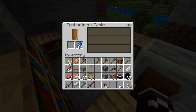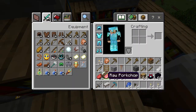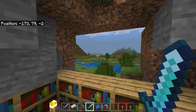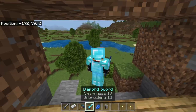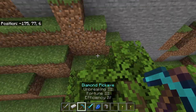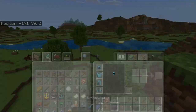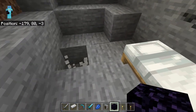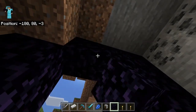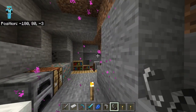You'll of course want to do a similar thing with your diamond sword, getting Sharpness 4 on it. Now you're rocking out with your fancy tools. At this point you would definitely want to go to the Nether - which, if you like building farms, you probably could have done a lot earlier. So you'll build a Nether portal just like this, then you'll need some flint and steel to activate it and head into the Nether.